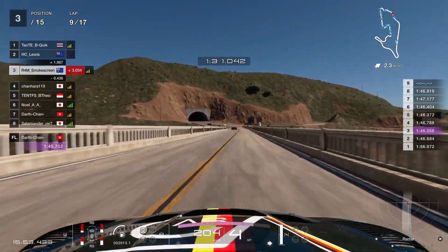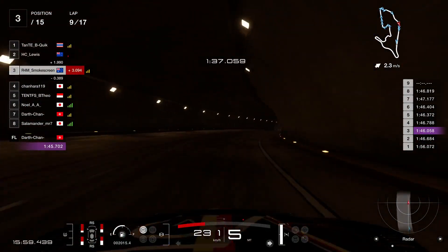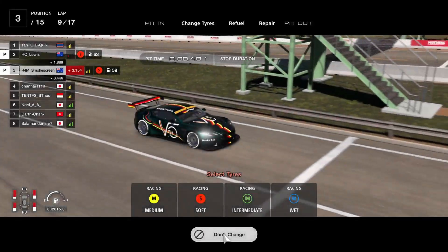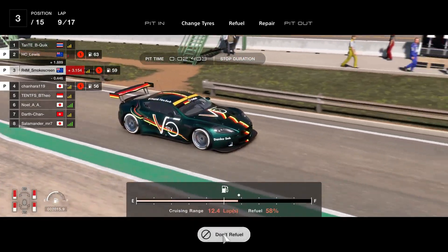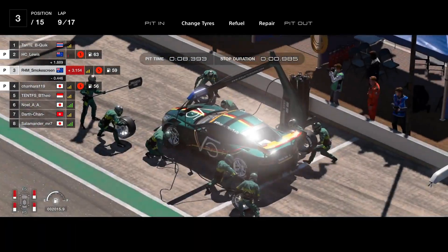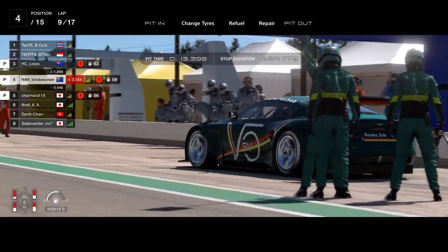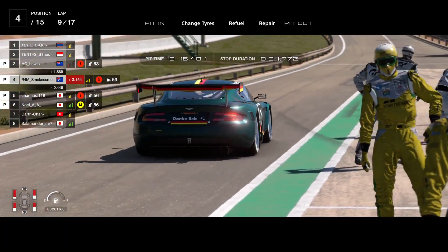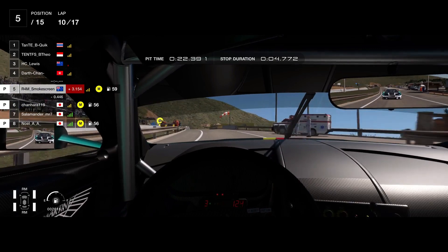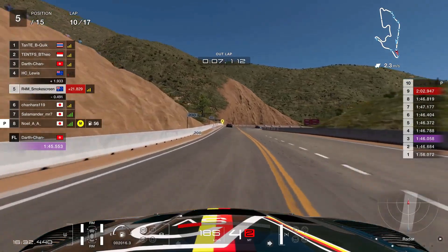It pretty much remained that way until lap number nine, which is when we're actually going to make our pit stop. As we did in the last video, we are going to go from softs to mediums, given that both are actually required in this race — we have to use both in order to avoid a one-minute penalty. Lewis and Chanhara, the driver ahead and the driver behind me respectively, also pit at the end of lap nine. Tanti B Quick, the driver currently in the lead, stays out for an extra lap, so it'll be interesting to see if we manage to make an undercut on them.